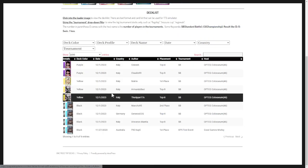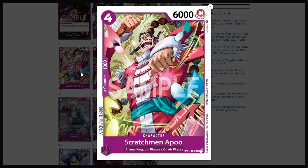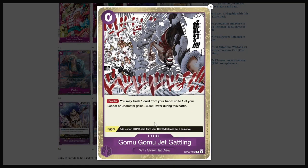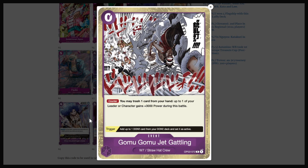The next list we're going to look at is very similar. Notice they run Apu for their 4-cost 6k, and they're running 8 vanilla 4-cost 6k's — the other list we just looked at was only running 6. And they are favoring Jet Gatling over Blast Breath. The first list we looked at only had 1 Blast Breath, but this has 3 Jet Gatlings, which I do like more — I am more in favor of this.